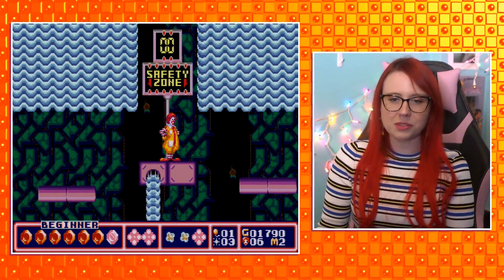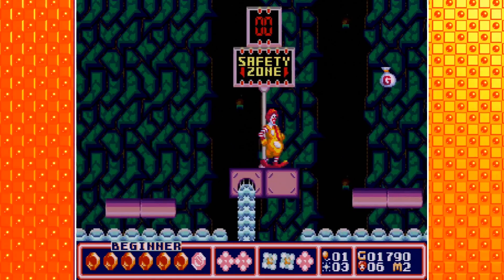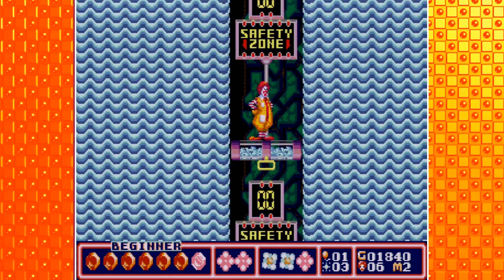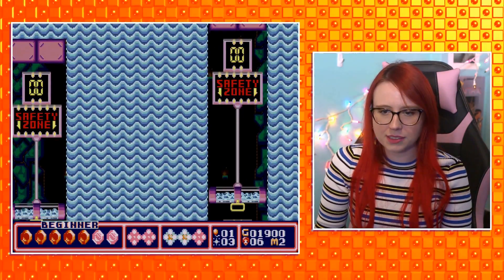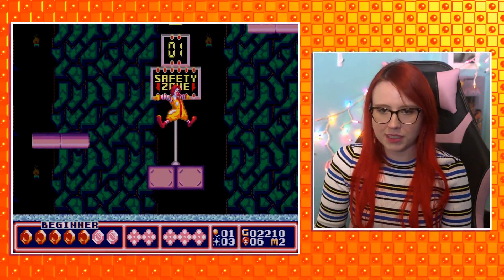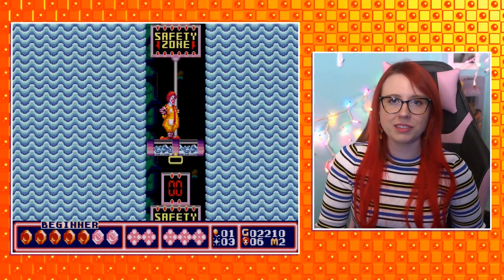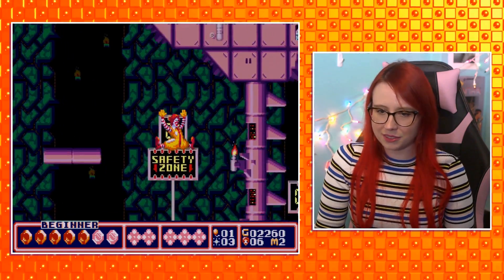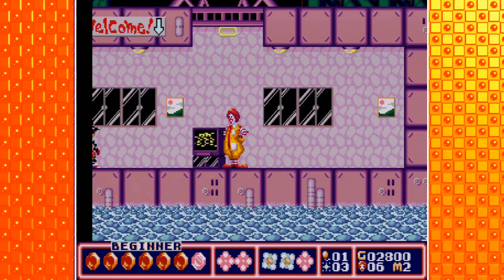Safety zone. There are waterfalls and we can't let them hurt us — it makes me think of splash zones at theme parks by the water rides. I like Splash Mountain and stuff, but I don't like a lot of log rides because the drops are really long and I hate that feeling in your stomach when you drop really far. Hamburglar! Look at his little CRT TV — isn't that a good looking TV?